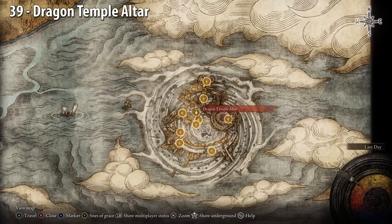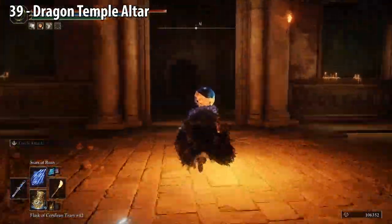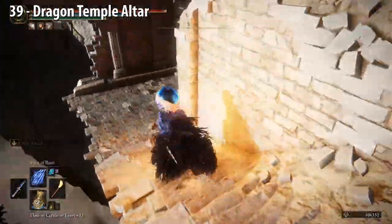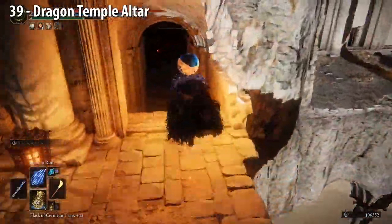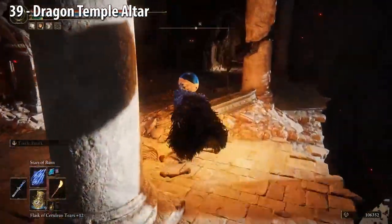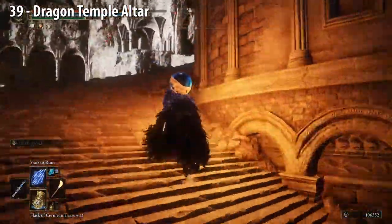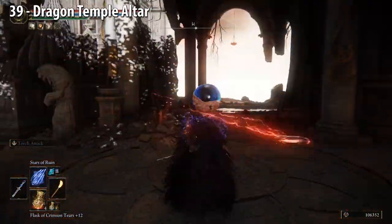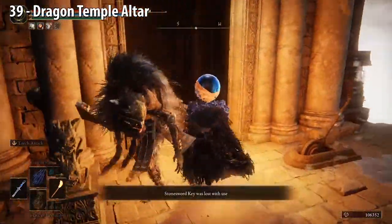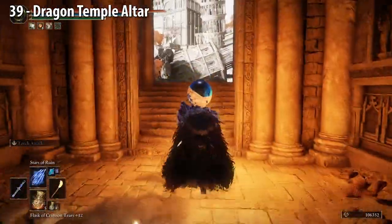Dragon Temple Altar — head north through this passage, then drop down to the right, down these stairs. We're going to run past this guy. Down these steps, through the door, jump onto the pillar, take a right, go straight, and at the end turn right up the steps. Once at the top, go straight to the end and turn left. Open this with a Stone Sword Key, take the lift up, you'll come to a Site of Grace, then follow the path and you'll see the Golden Seed in front of you.